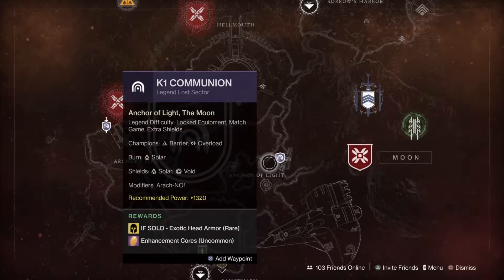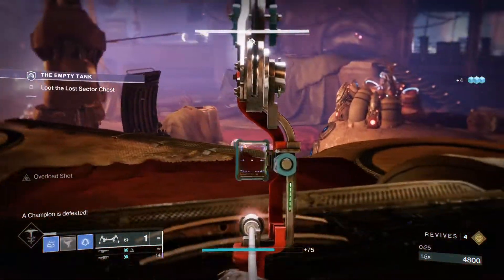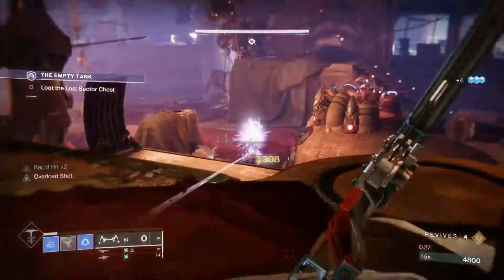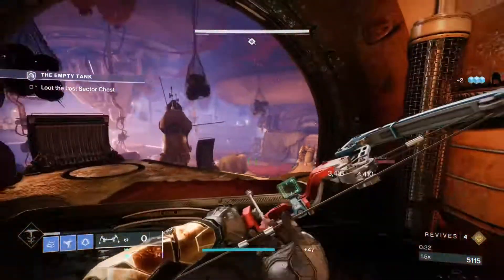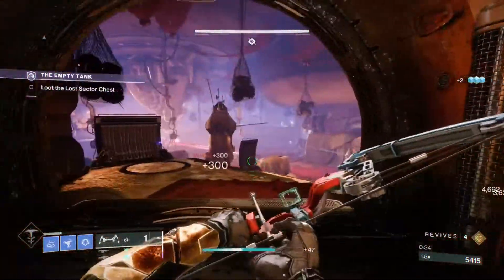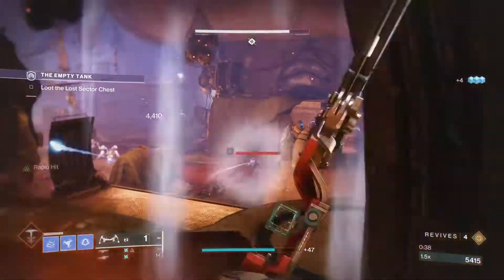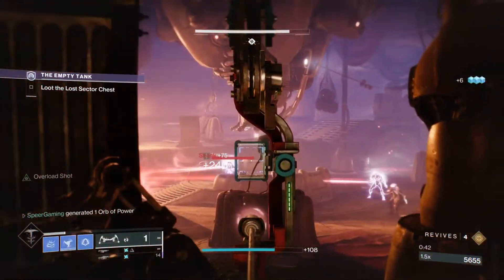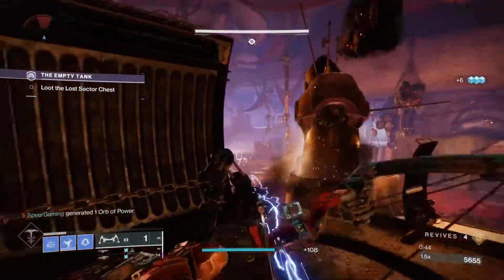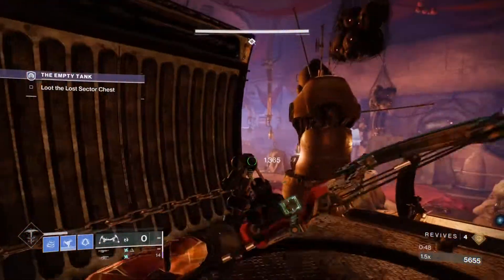As long as you've completed all of the Lost Sectors like normal and you're high enough power level, you can hop straight into these. Keep in mind, all of the new exotics that have released since Beyond Light — this is the only method to obtain these. They will not drop in the world unless you've already gotten them before for collections. This means that to get Mask of Bakris, Omnioculus, or Radiant Dance Machines — any exotic armor piece that's new since Beyond Light — you need to complete Legendary Lost Sectors.